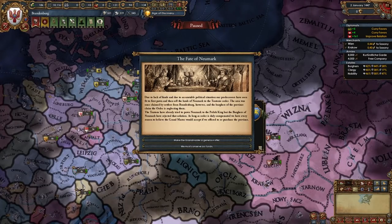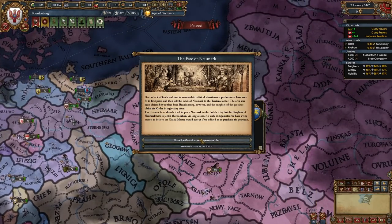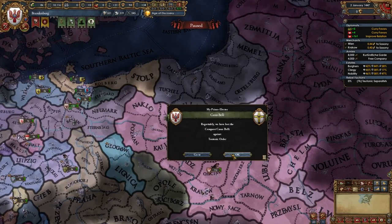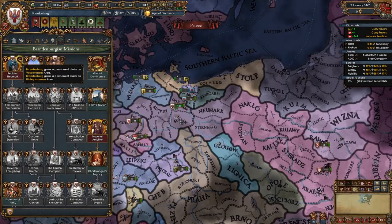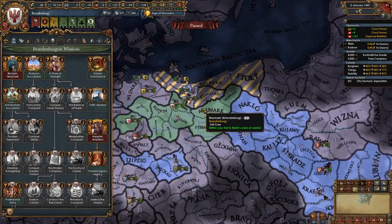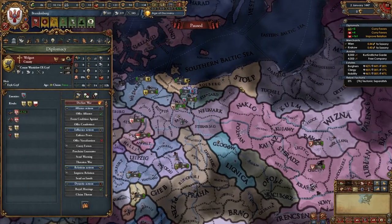This is the event — the Fate of Neumark — where we make the Grandmaster a generous offer and gain the provinces of Neumark and Dranburg. Of course, take this option. Once you get those two provinces, you'll immediately unlock the mission Reclaim Neumark, which gives you permanent claims on several provinces. As soon as this happens, immediately declare war on Wolgast to take the province of Stolp.